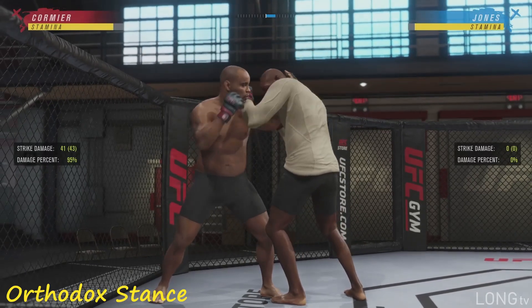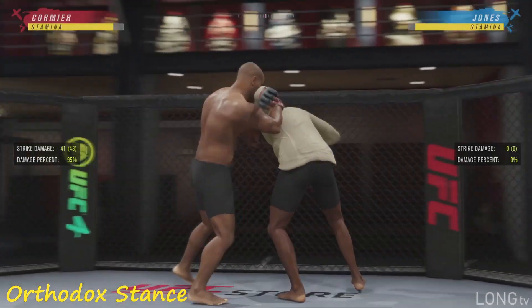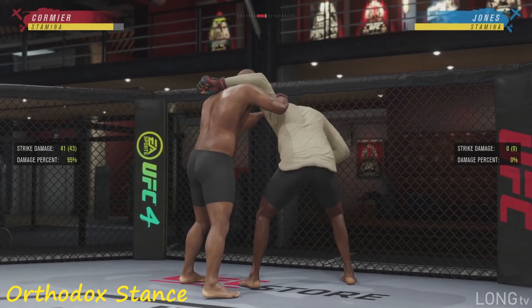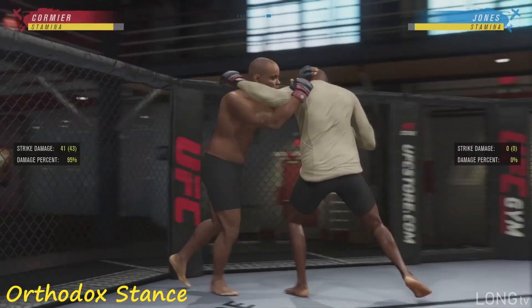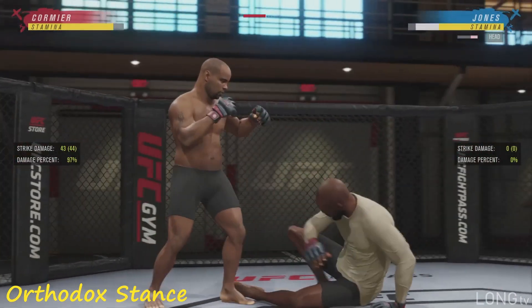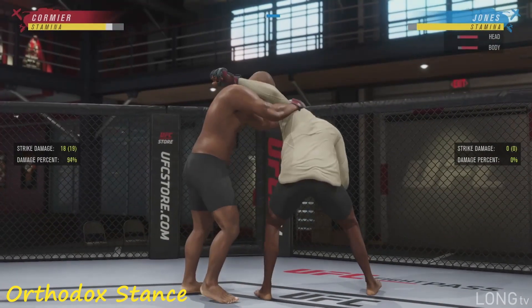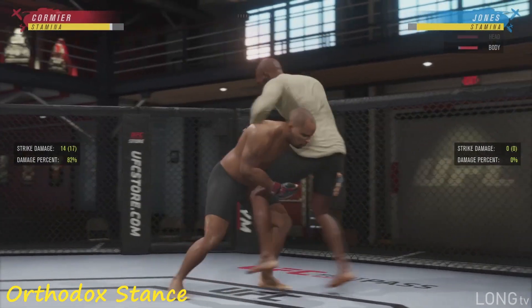Now if you press RB and either one of the punch buttons, X or Y, it's gonna put you in this position right here. I don't know what this is called, but I do know you can throw knees from here and they do a lot of damage. I think you can also go for a takedown from here too — yeah, double leg.